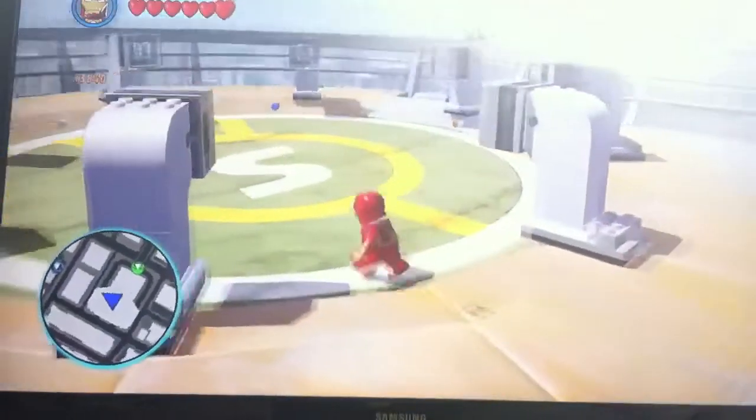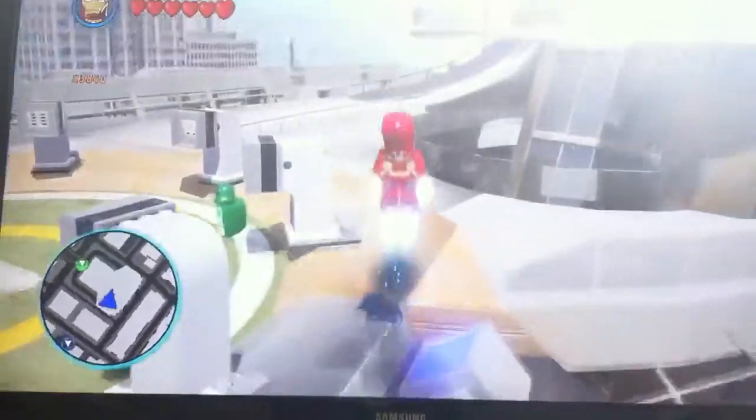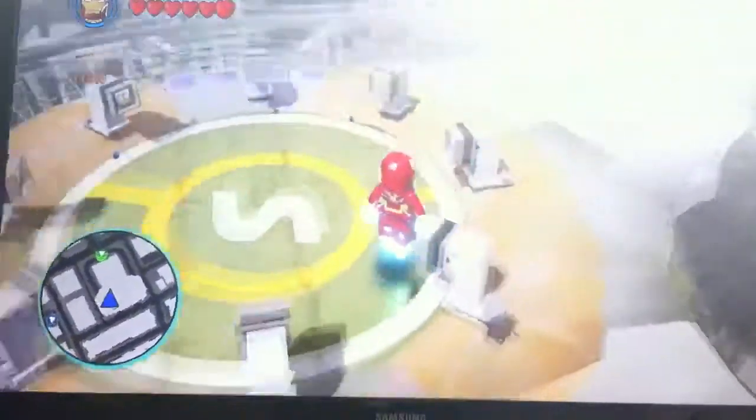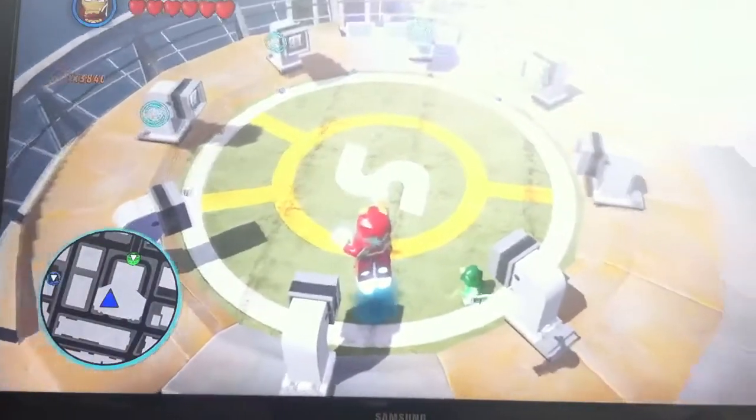You want to go on top of the Stark Tower to where the helicopter S thing is. Fly up a little bit in the air. And then aim at 1, 2, 3, 4, 5.